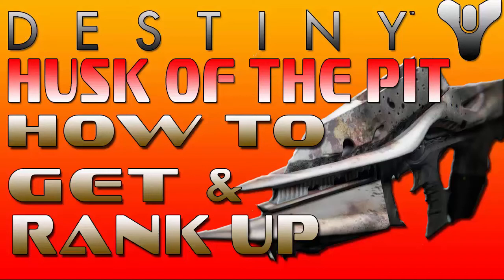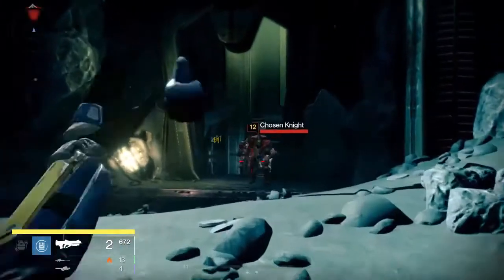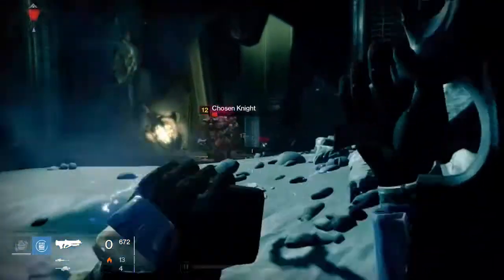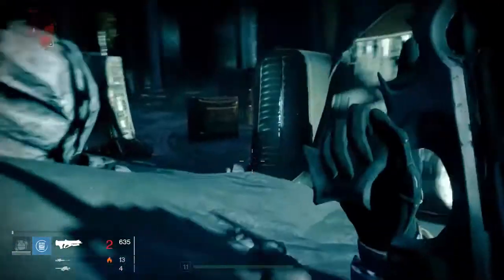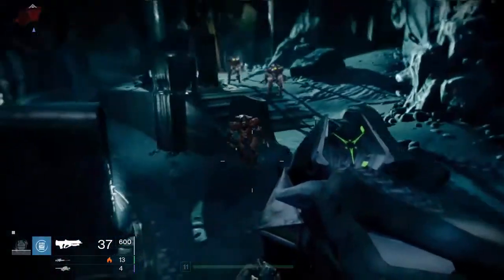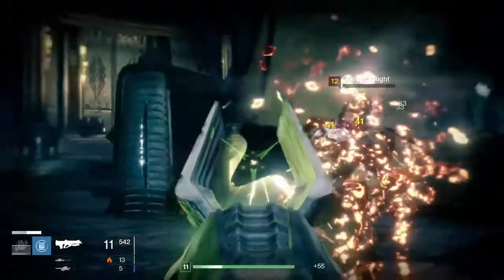So let's move on to why this particular weapon is formidable compared to all others at low levels. It's fully auto with a large clip size and does 138 damage. I've yet to come across a weapon that does this much damage at low levels, which in my books makes this weapon an absolute alien killer for low level guardians. The Husk of the Pit doesn't care whether you're facing Hive or Fallen — it just wrecks everything, as demonstrated in the background of this video.